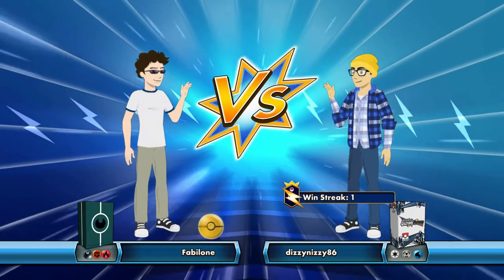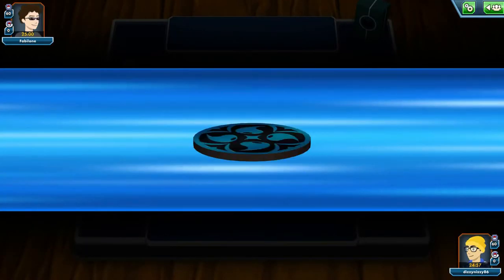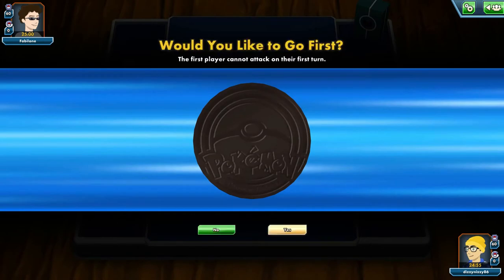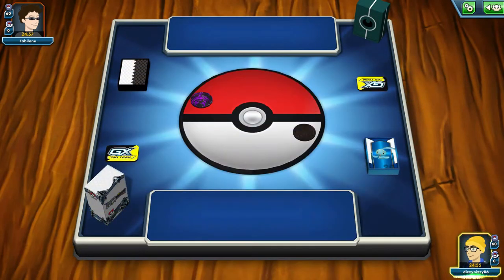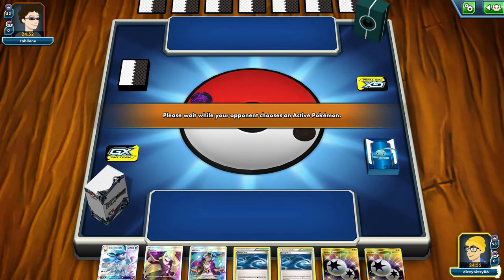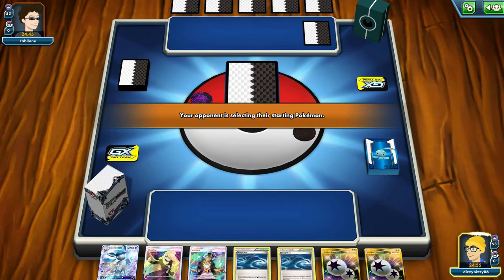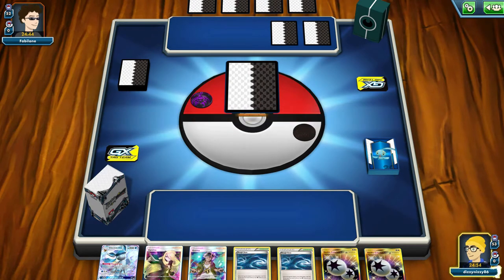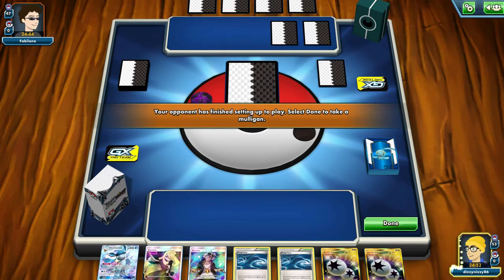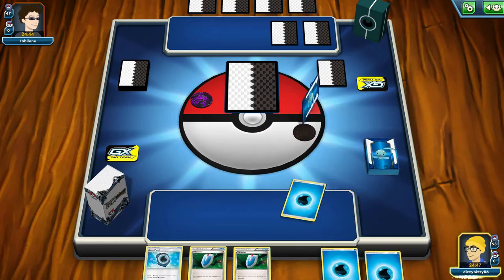Here we see somebody playing Fighting, Dark, and Fire — I'm thinking maybe this is Zoroark Lycanroc with maybe a Magcargo for the Trading Post Smoothover combination. That bad mulligan means our opponent now knows we play DCE and have a Glaceon. So if they run an E-Hammer in their Zoroark list, they know when it's the best time to use it, and they know to use their Lele as soon as possible before we get Glaceon set up.